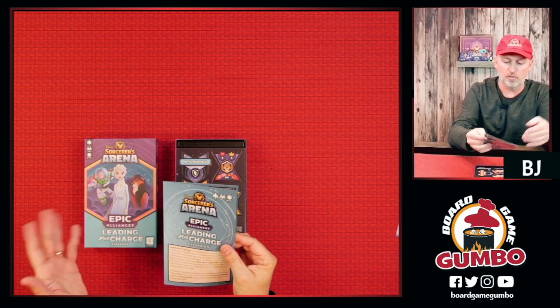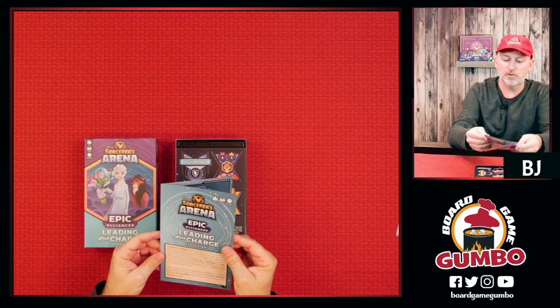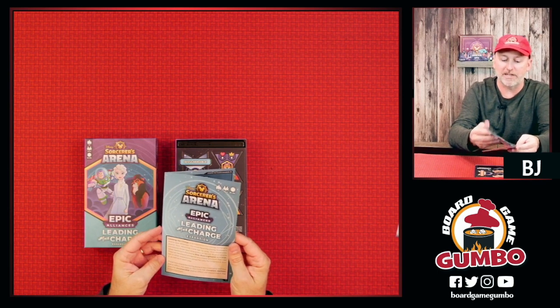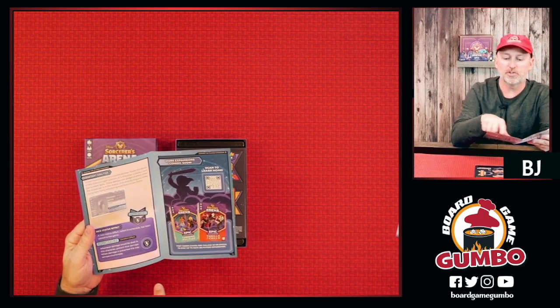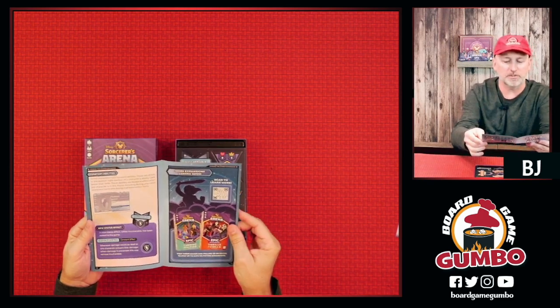You can use any of the rules from the original set, but there is a new mechanic and one new status effect not seen in the original core set. We're going to take a look at Constant Abilities and the Invulnerable status effect as we go through this box. The other two expansions are Thrills and Chills — we have a video for that — and Turning the Tide, which I haven't picked up yet.